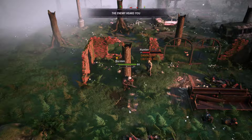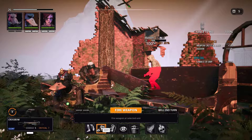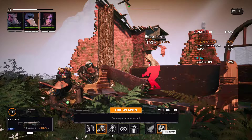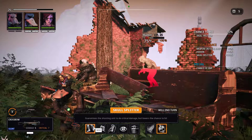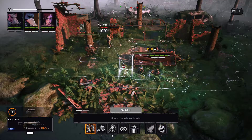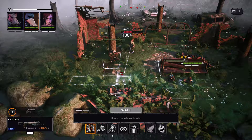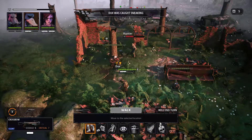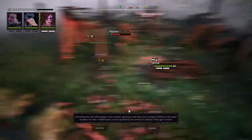The enemy heard me but that's fine. We activate the next character - 100 percent chance of hitting - that leaves him on five. Let's do Skull Splitter. Let's move to where we've got 100 percent chance of hitting. He saw me - Skull Splitter! And missed - god damn. Oh well, never mind.